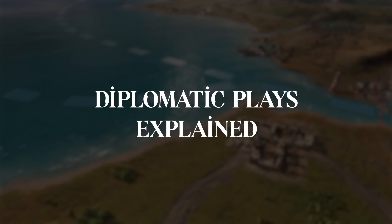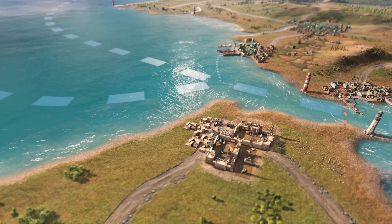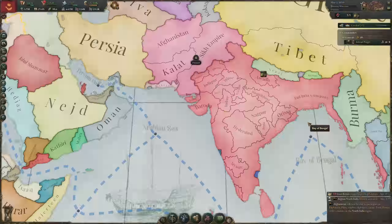Diplomatic Plays Explained. War — what is it good for? Quite a bit actually, though in an ideal world, the threat of war is enough to get you what you want without a drop of blood being spilled. Before we talk about how you can pull that off, let's talk about the various reasons you might have to put it all on the line. Diplomatic plays are any kind of demand your nation might make of another that you're willing to use force to make happen.